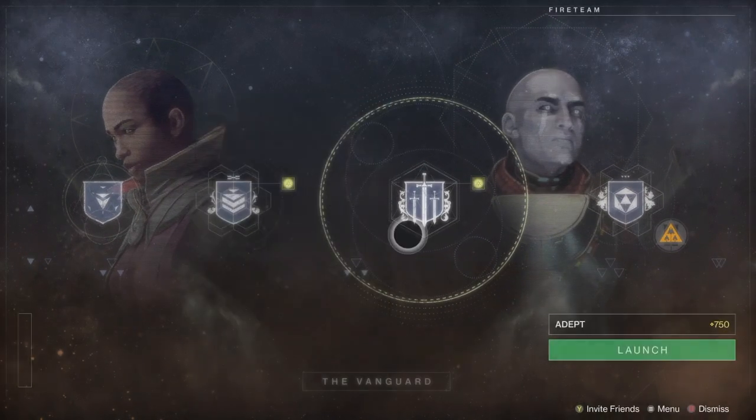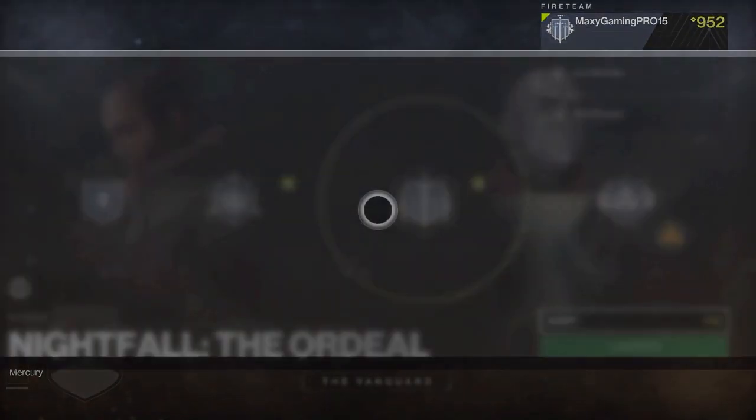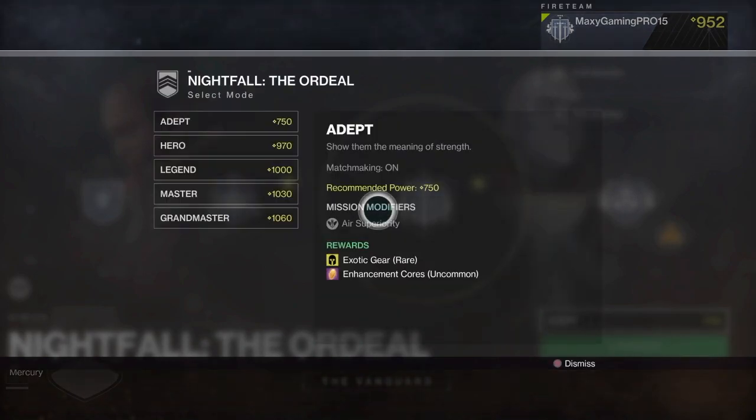You select it and then change the difficulty. The Nightfall strike is the hardest strike there is in the game, and they get harder depending on the difficulty you choose. We have Adept, which is the easiest, and Grandmaster, which is the hardest.